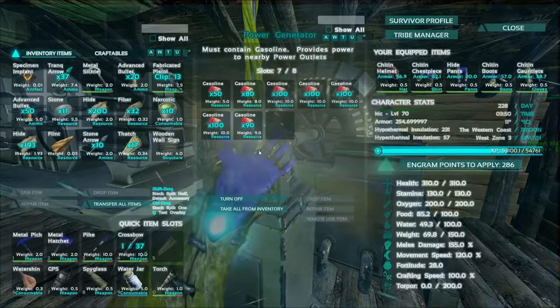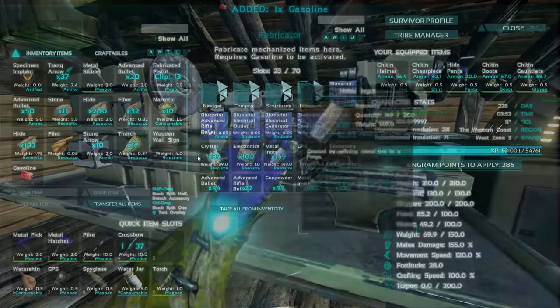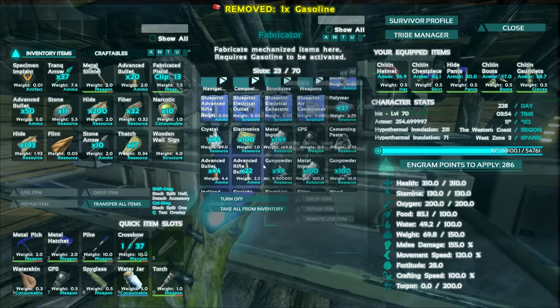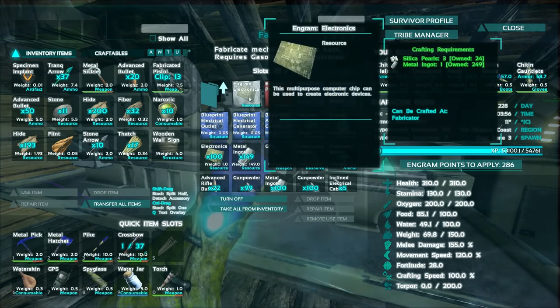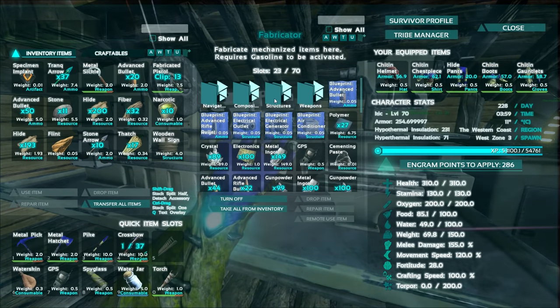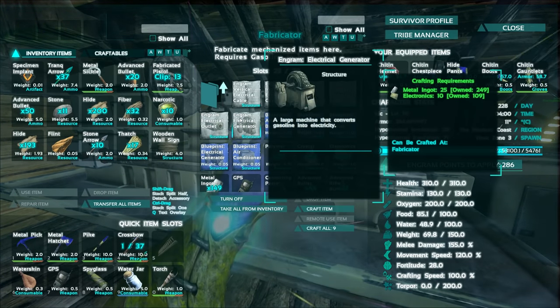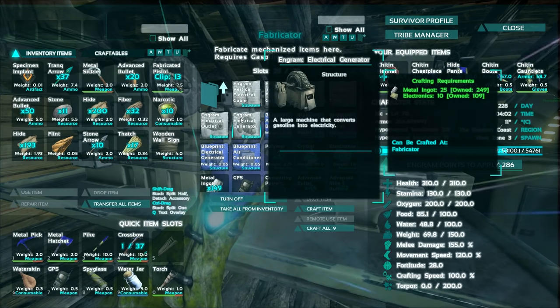My generator over here has a fair amount of gasoline in it, and we're going to probably get rid of some of that as we go along. We're going to need to make a few things to get today's episode up and running. We're going to need a new electrical generator — I don't need another one, but...